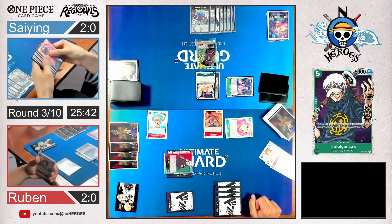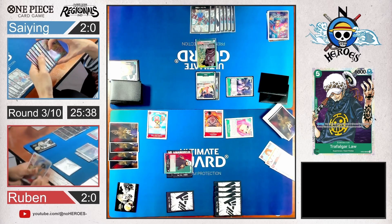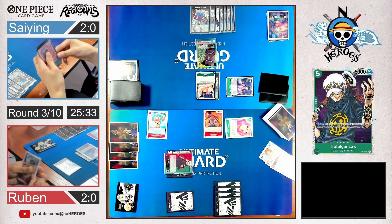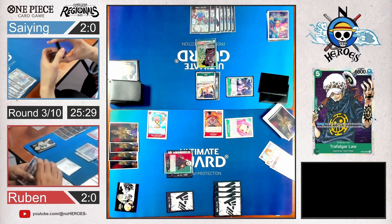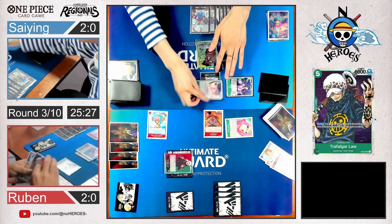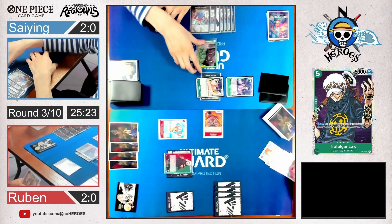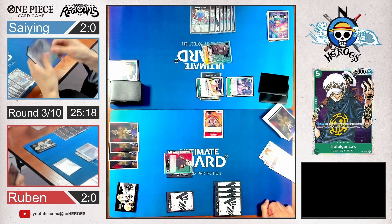There's one Don attached — on attack, he can rest another blocker. I believe that's the play he's going to do. I haven't seen Kozuki Odin so far. He attacks Bonnie, rests Chopper — that's a pretty smart play. Goes for Chopper, then gets rid of Chopper. Clear the board. Nice play.